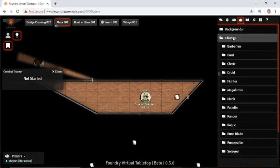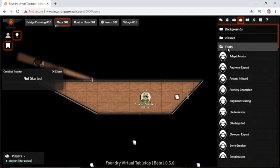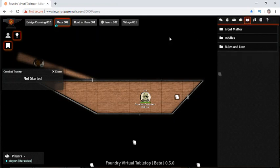We went into the classes in here. We also have background data, races, and feats — all very similarly stored. You just drag and drop onto your character sheet.